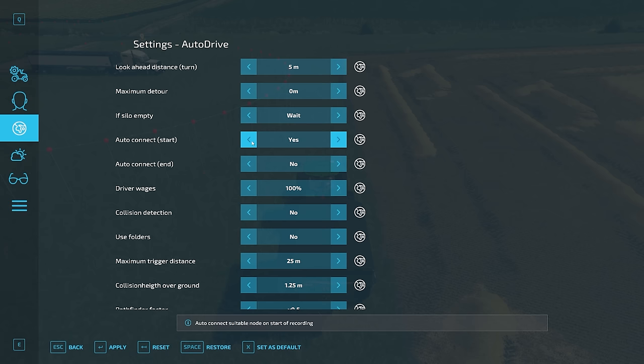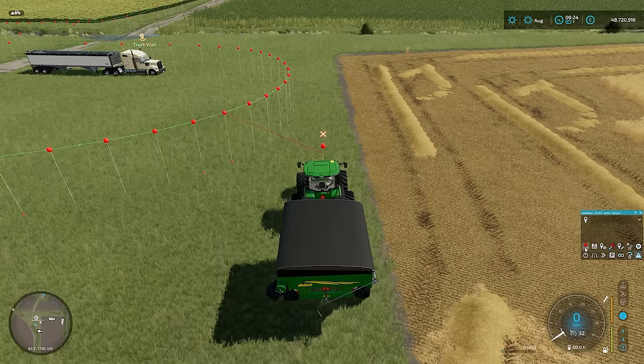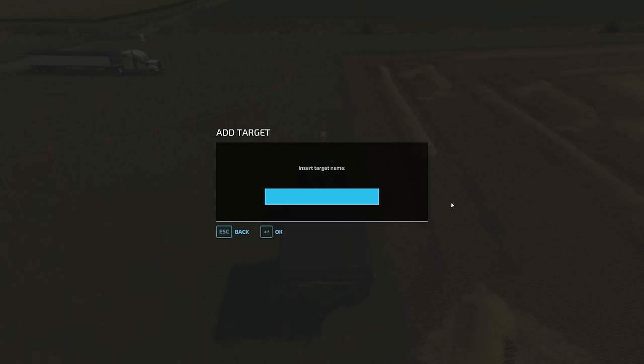Auto-connect start is on, so we want to turn that off. And then what happens when we hit record, you'll just get an individual waypoint. That's what we want for now. We're going to give this a name as well. Let's call this Augur1Wait.